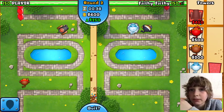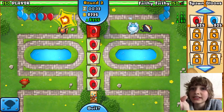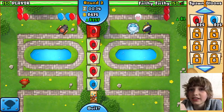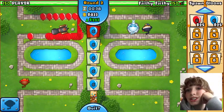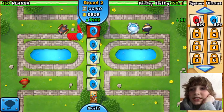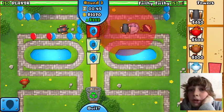Right off the bat, he sets off a cannon and a monkey in the background. If anything gets past that cannon, I send out this freeze monkey — I didn't know what it was gonna do for me at first, but it was sort of helpful. He's crossing everything, I'm sending in all this, and every time you send in balloons you get money.